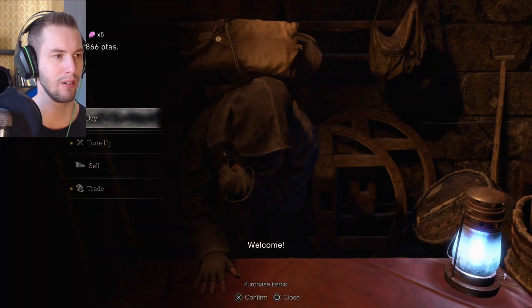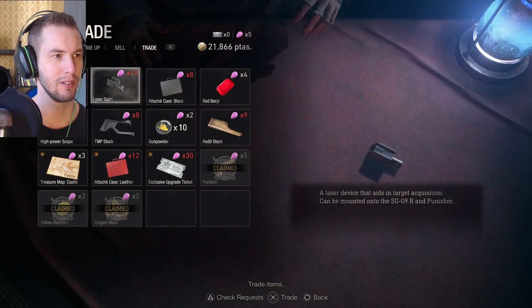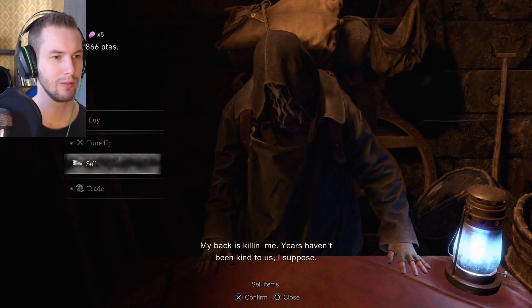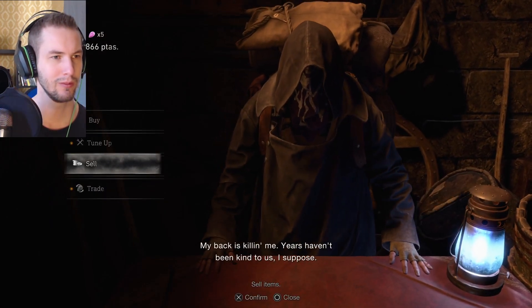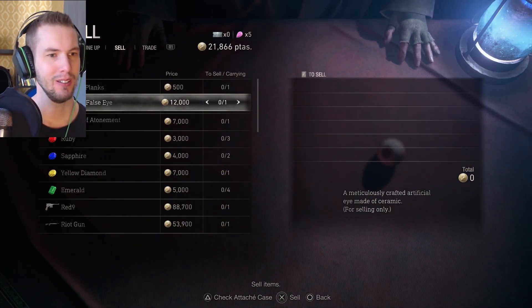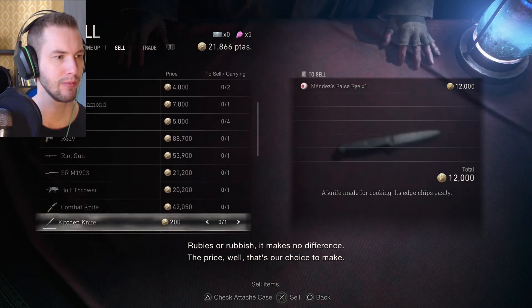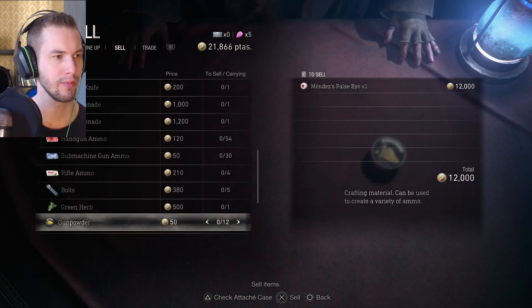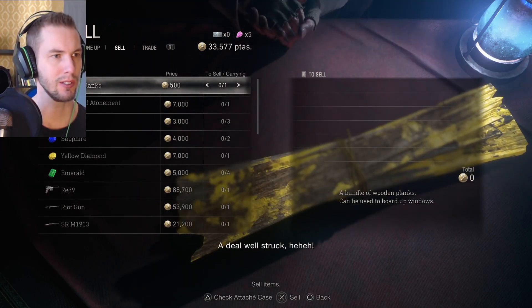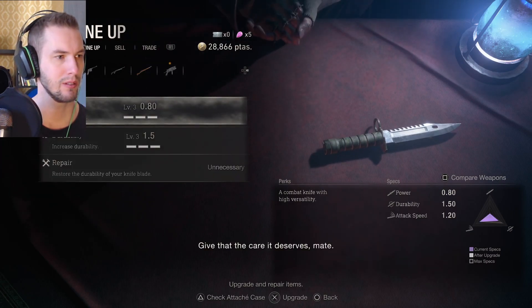Welcome. Got some rare things on sale, stranger. Oh, my back is killing me. Years haven't been kind to us, I suppose. For selling only? Ruby's all rubbish, makes no difference. The price? Well, that's our choice to make. Let's sell it. Prepare this, give that the care it deserves, mate.